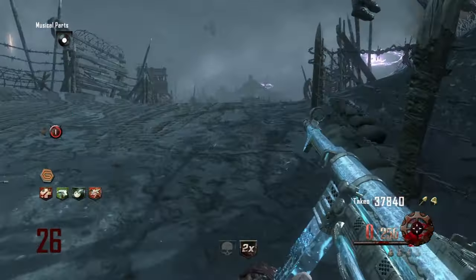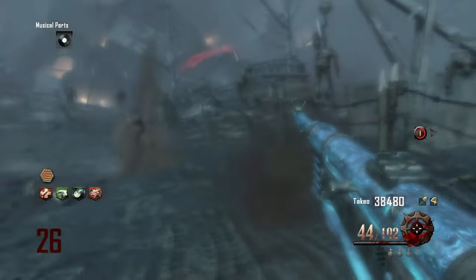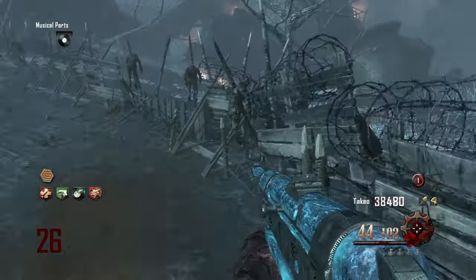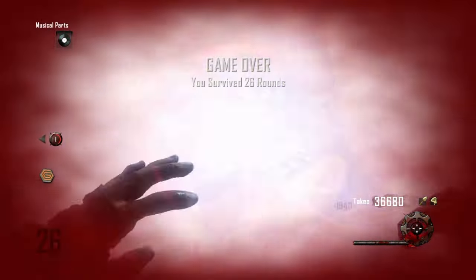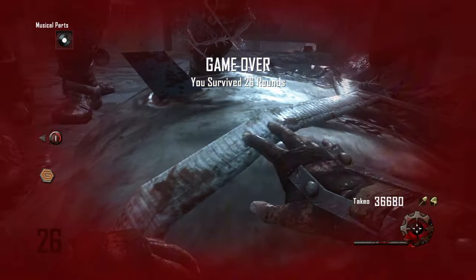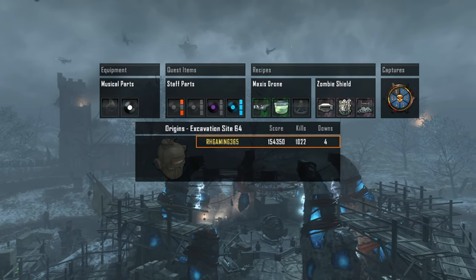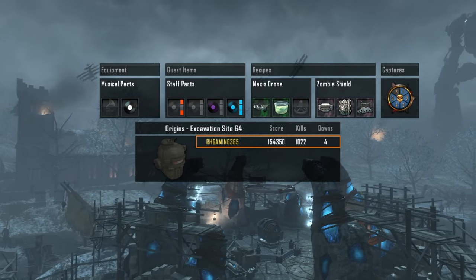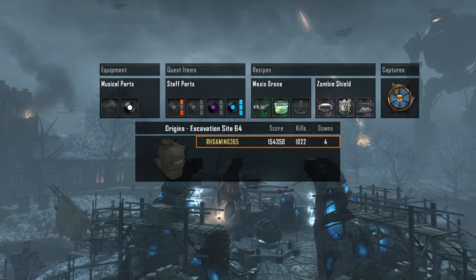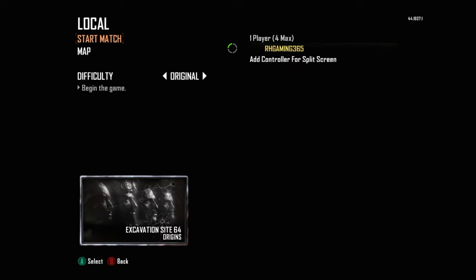Unfortunately this doesn't last, because round 26 is a Panzer round and I trained the zombies really poorly — the zombies were everywhere and I had no chance of escape with the Panzer behind me as well. But considering I haven't played Origins for years, I'm very impressed with round 26. Let me know what you guys think and I'm happy to take any other challenges in the comments — don't forget to like, comment and subscribe, and I'll see you on the next video, peace out.